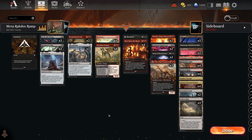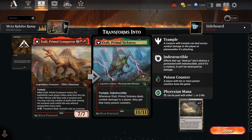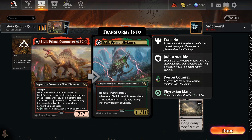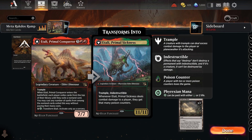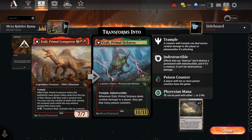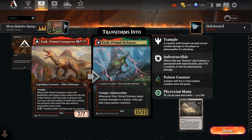Today's first deck is a very cool Rakdos Ramp deck with a lot of really powerful cards at the top end. What are we ramping into? Etali — probably the best dinosaur around, even with the new influx of dinos. Etali is just a game winner: a 7/7 with trample that exiles cards from the top of libraries and lets you cast them for free. Absolutely love Etali.